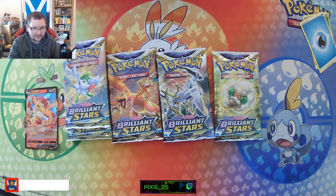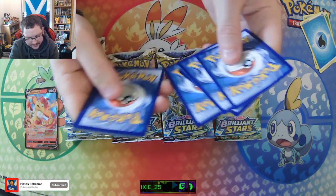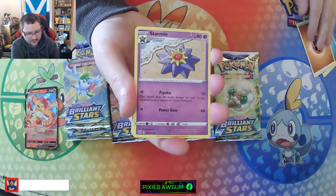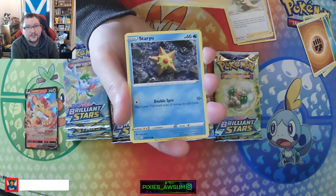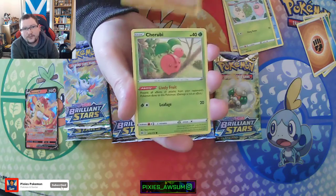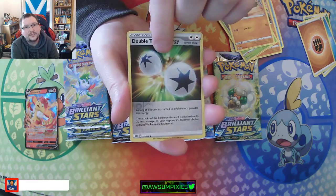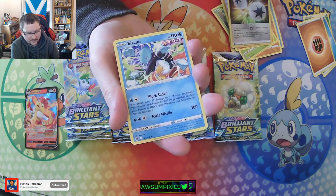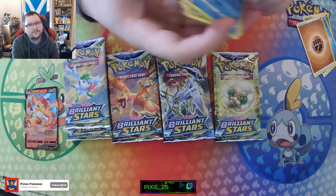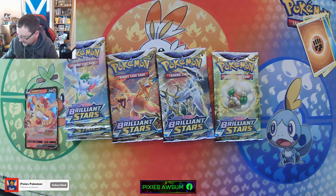Charizard pack — you all know what that means. It increases your odds by 50% of pulling a Charizard in here. Any Charizard. We have Fighting Energy, Starmie again, Cynthia's Ambition, Sharon's Care, Staryu, Bermay, Sawk, Cherubi, Raiolo, Double Turbo Energy, and we have Eiscue — the one with the ice block on the head. Yeah, that one.